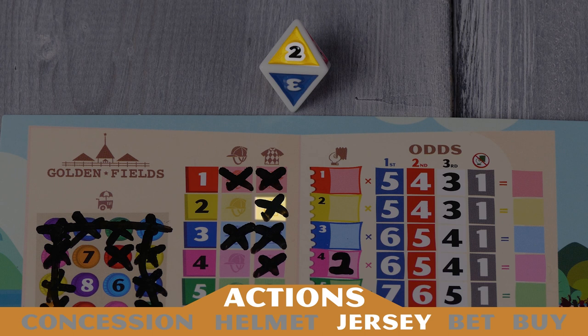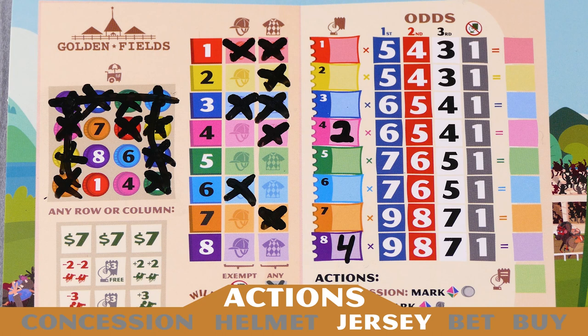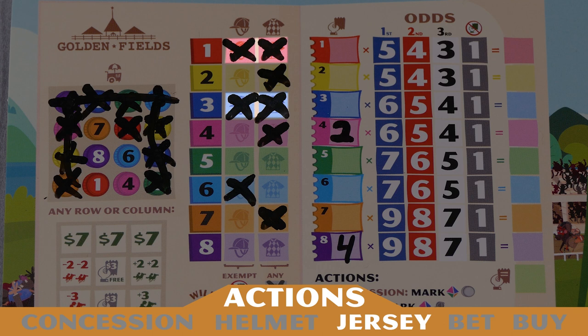The jersey action allows you to mark the jersey space on the horse that matches the number rolled on the horse die. When you do this, find the horse card matching that horse — whether it is still in the market or in someone's possession — and mark any horse on the secondary movement bar. Also, at the end of the game, you'll receive $5 for every horse that has both the helmet and jersey space marked.